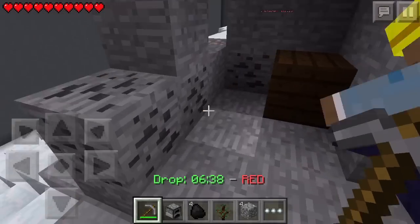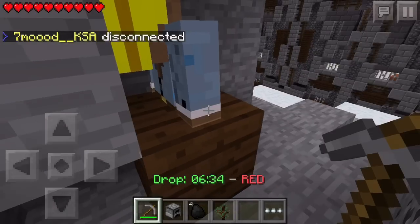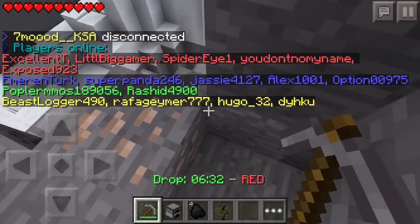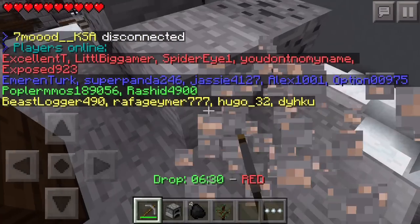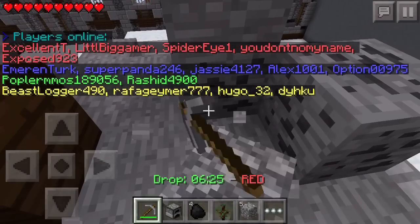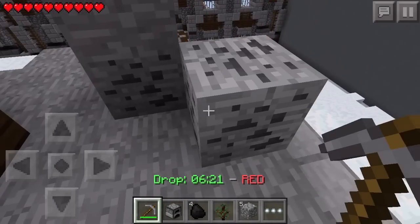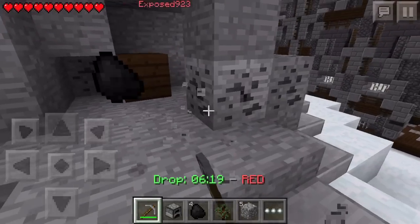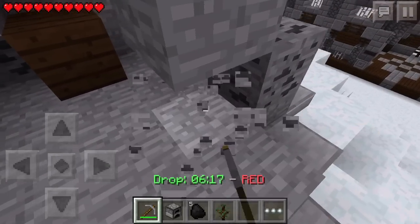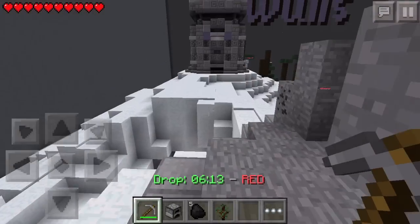This doesn't work - now it's working - what the heck? I can't get iron, but I can get cobble. Oh, and coal - but iron, nope, that's not gonna happen. He probably already mined it all - that's what's happening here. Dang it.